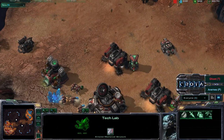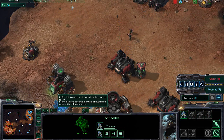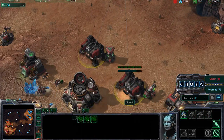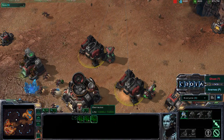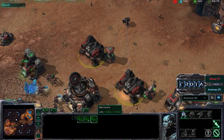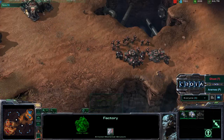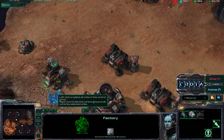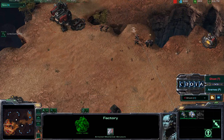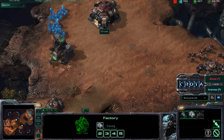Siege Tanks continuing to be produced. You only have one Barracks on your hotkey. You can go ahead and shift-click all of your Barracks together, and by hitting that one hotkey you can tab between these buildings and train units. So even during a fight, you can hit your hotkey — it looks like you have it on two — and then start tabbing around trying to keep up your production.